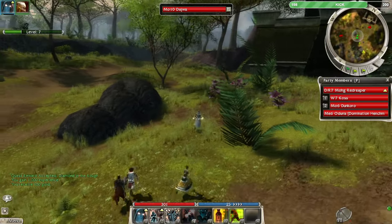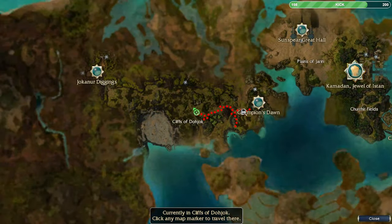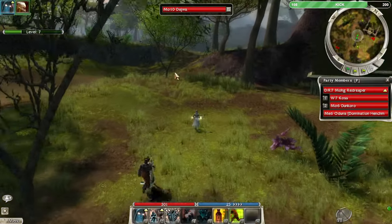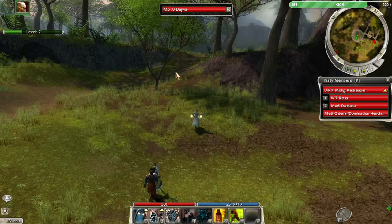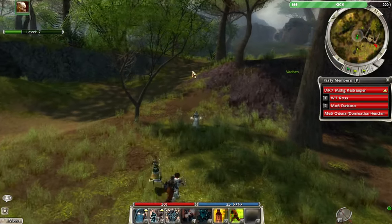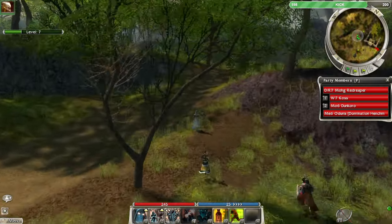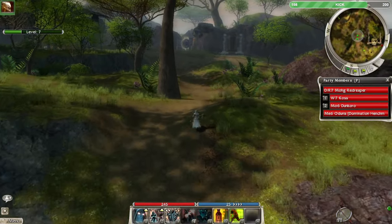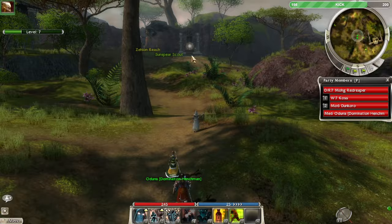There's probably an optimal route to go on these maps where you can quickly go from sunspear shrine to sunspear shrine — say that five times fast! Sunspear shrine... now you just sound like Sean Connery. Sun... sunspear... sunspear shrine. Okay, I'm done.